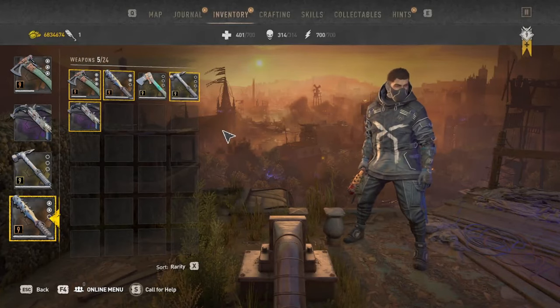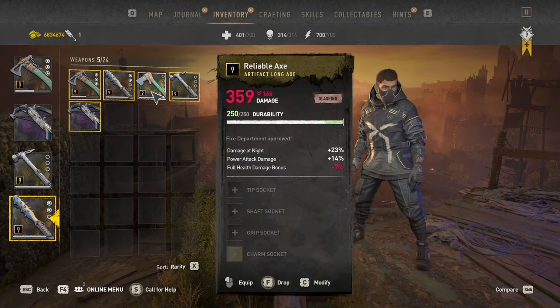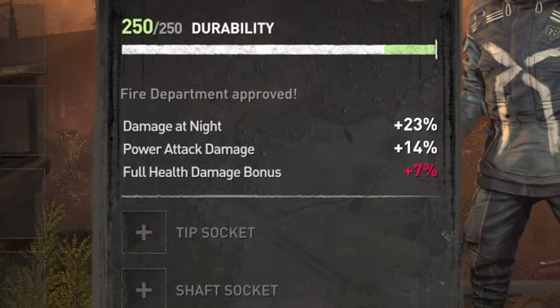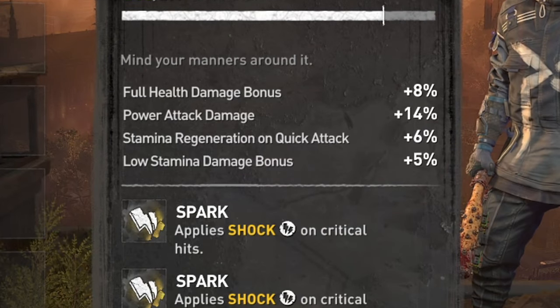You might be wondering what exactly is the difference between artifact and legendary weapons. Well, other than legendary weapons usually having a bit more base damage, if you look at artifact weapons there are only three bonus stat boosts that come with them, whereas with legendary weapons there are actually four.